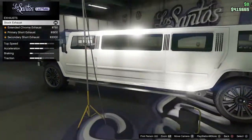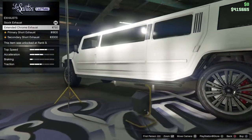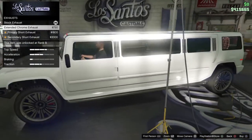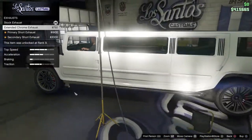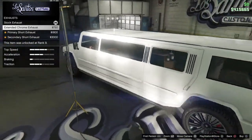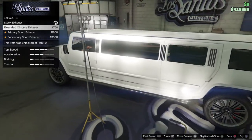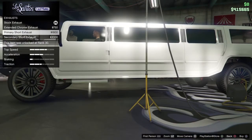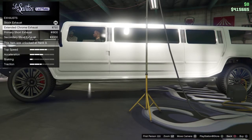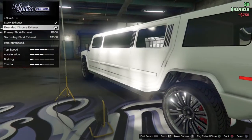For the exhaust, we have a stock exhaust coming off the left. I'm almost positive that's a muffler — don't really like that. The extended chrome looks sick, kind of like an off-road side step. There's also a primary short exhaust and secondary short exhaust. I'm gonna roll with the extended chrome because that looks dope.